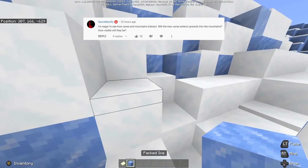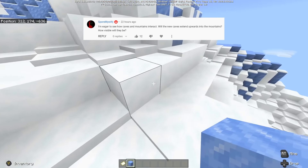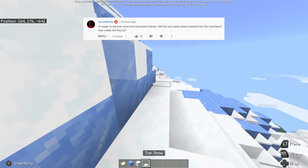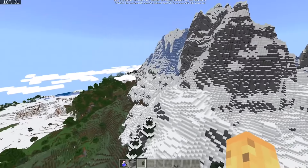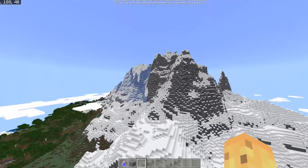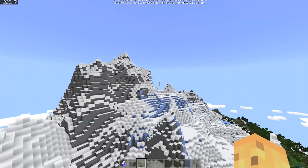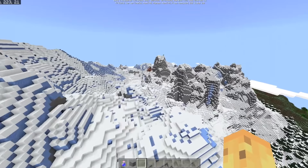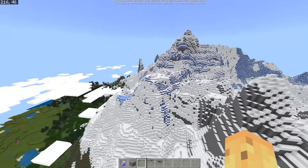The next question comes in from SporeMystify, who says: I'm eager to see how caves and mountains interact. Will the new caves extend upwards into the mountains? How visible will they be? The best bit about this is we can answer it directly by loading up the beta, which I'll do on my Android phone now. Here is a mountain biome — a magnificent mountain biome with all of those aforementioned layers. Isn't it interesting to look at how there's the greenery that's high up, then the snow, then the frosty peaks, then the very tips? But if you look around any part of the tops of these mountains, you're going to find no caves whatsoever that I could discernibly come across.